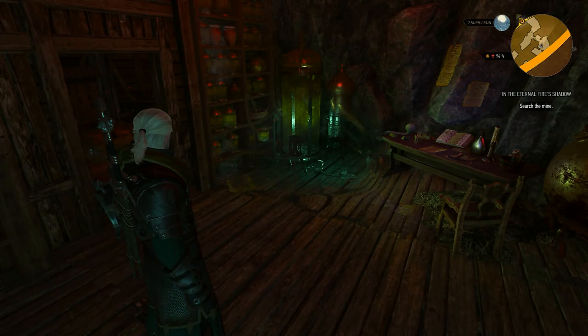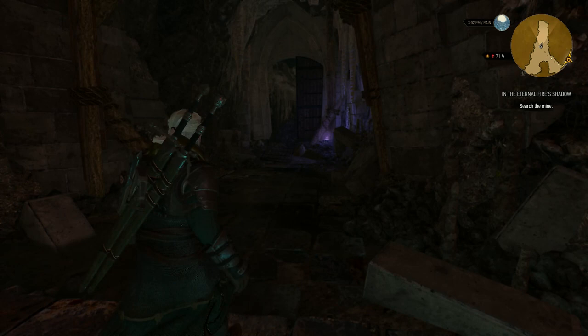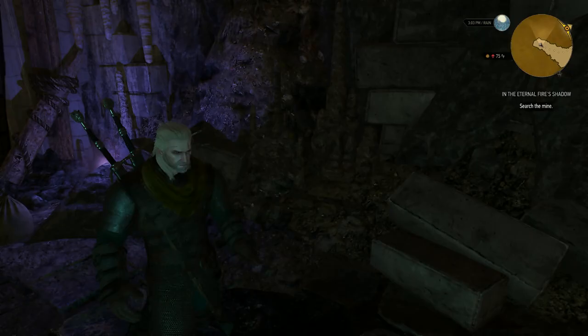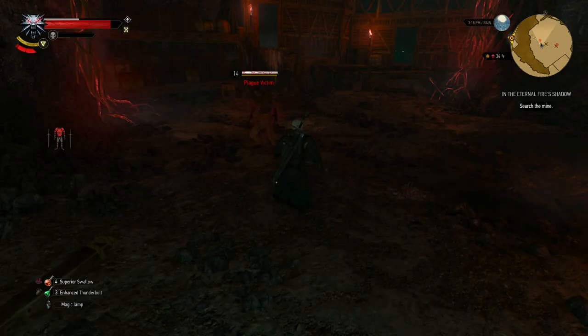Get out of that lab, jump your way across and keep moving straight. When you reach this place, you will see a purple light. Go towards it and you will find another note from Reynold. By now Geralt knows that Reynold had a friend named Osmund, which is important in this quest. Go straight ahead and jump down, where you will be attacked by four plague victims. Fighting them won't be that tough — just use Quen and you'll be all right.